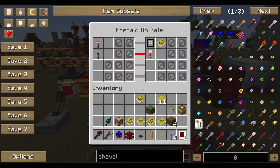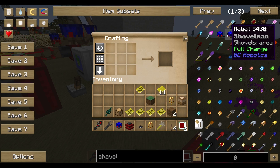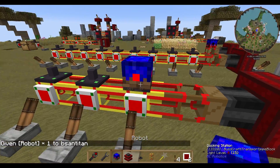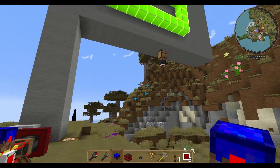Now we need our Shovel Man — our robot. There it is. One, two, three — and there we are. Now we need a setup where they can get their shovels.